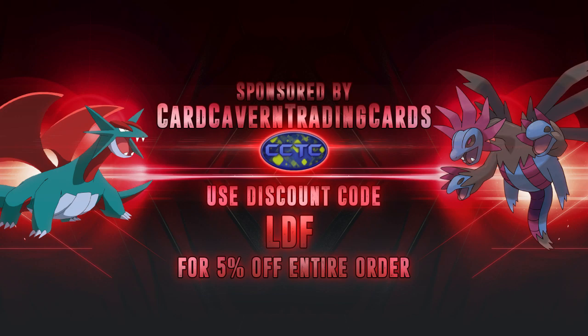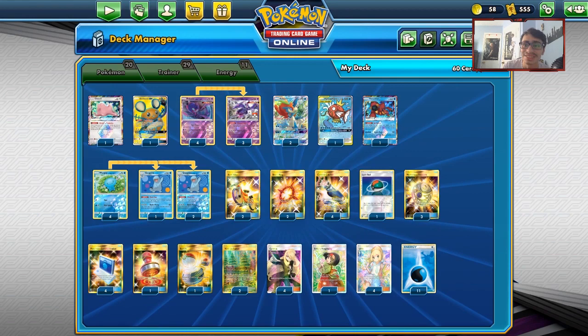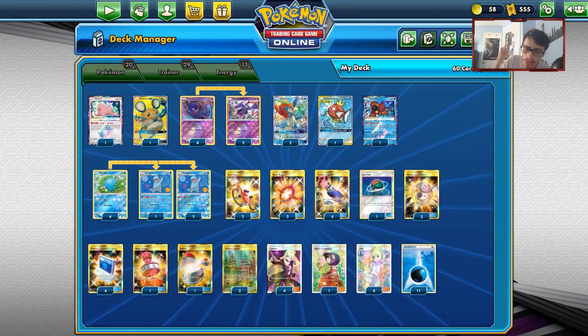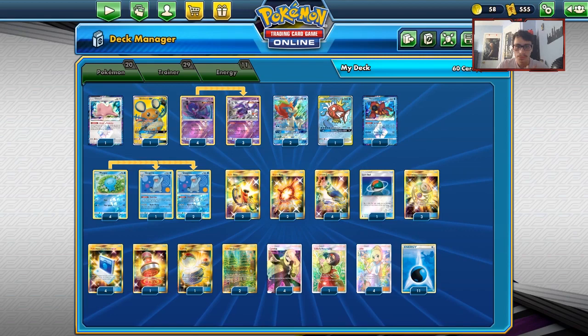Shout out to our sponsor, Carcavern TCG. If you're ever in need of any PTCGO codes — Unified Minds codes, or Hidden Fates codes when Hidden Fates releases — head over to Carcavern TCG. You can also pick up Trainer Kit codes or Pokemon GX codes, and they have a singles website too. Links are down below in the description. Use code LDF at checkout to get a 5% discount on your order.